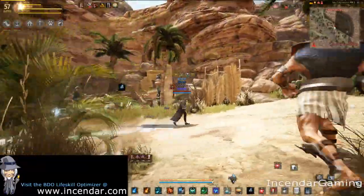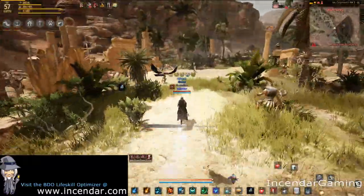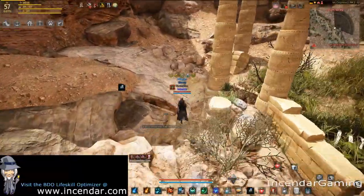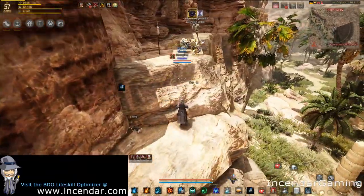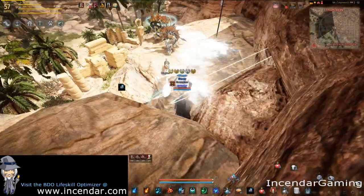This one won't do too much damage here — 56, 57 was a decent DP. We can see him on the mini-map up here. You just want to run up here in these little rocks. And there you go — the node manager for Titium Valley.